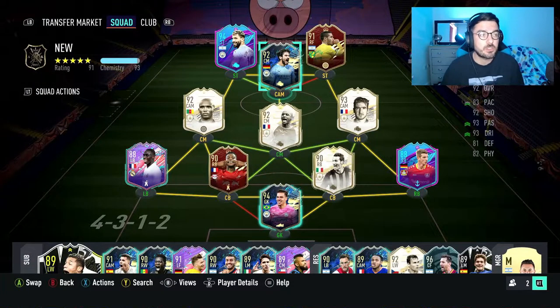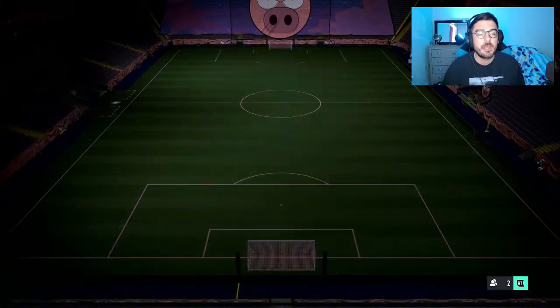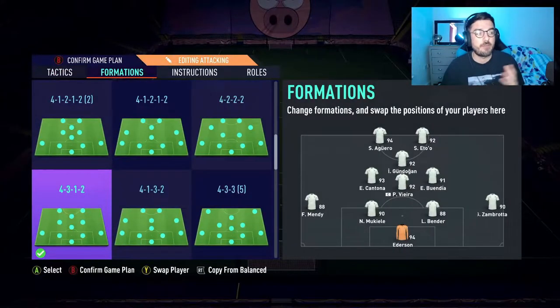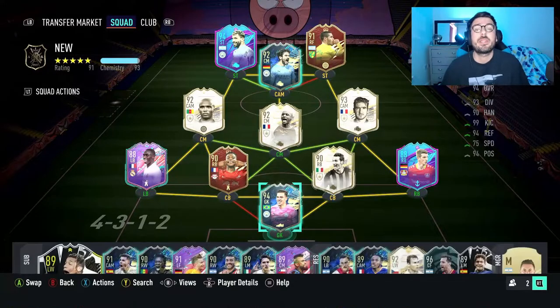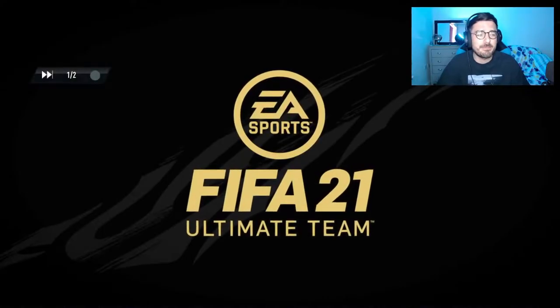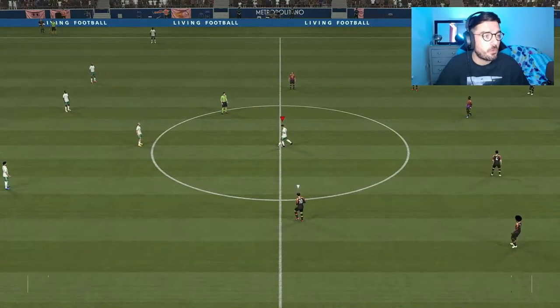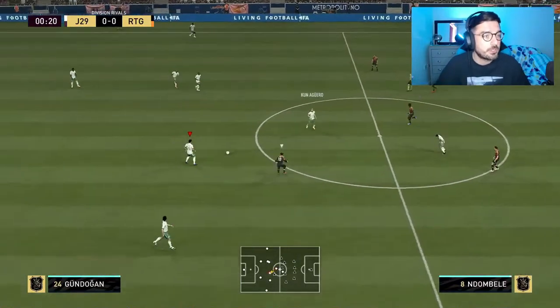We've got him playing in our standard weekend league squad — the only thing we swapped out is we normally put Messi in this spot, but we swapped him round. The custom tactics stay the same from previous videos. We've got Aguero and Eto'o up top, Gundogan in the CAM, Vieira is our centre-mid CDM, Mendia is our box-to-box, and Cantona is our attacking centre-mid. First opponent is rocking a 4-5-1 — that is Melie Sarr, a very nice squad I've come up against numerous times.